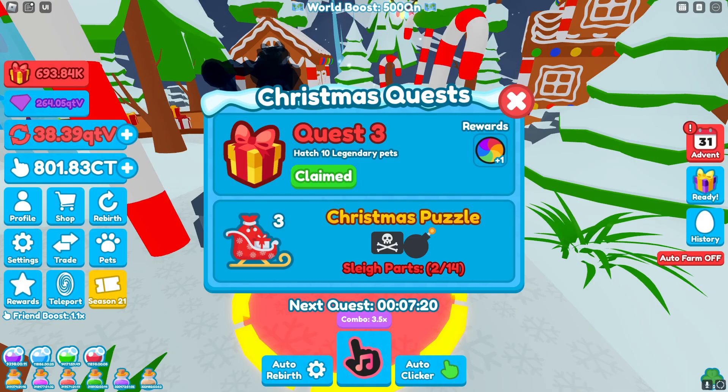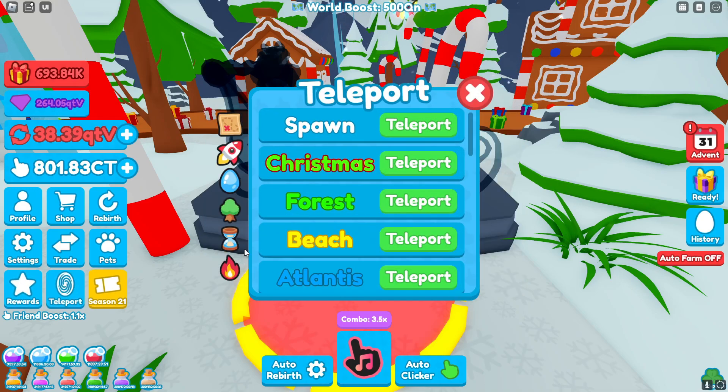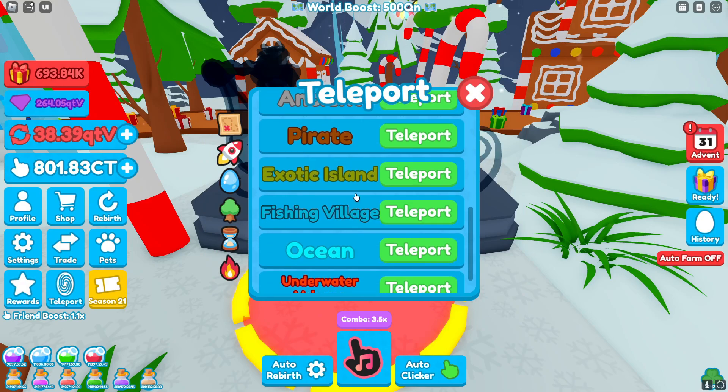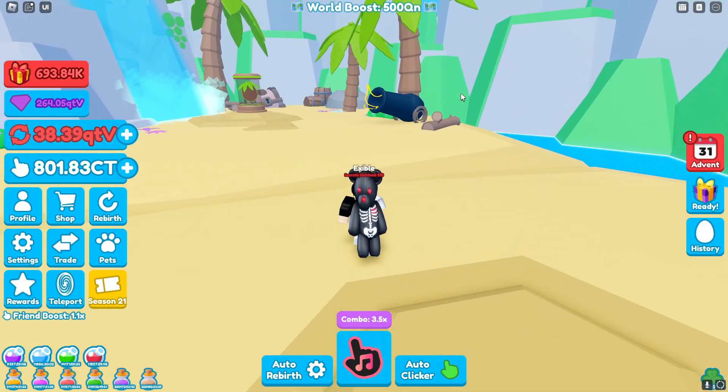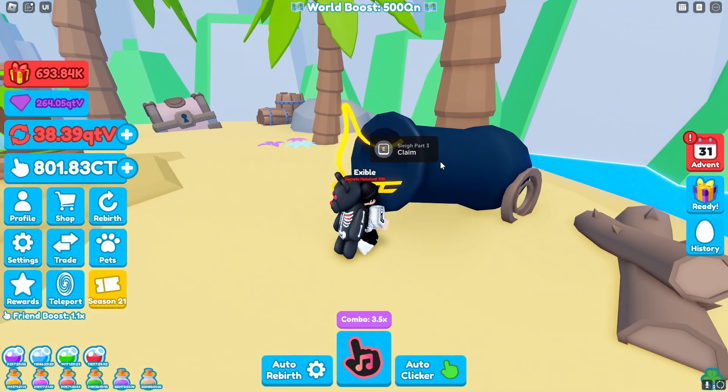Moving on to part three, quest three is hatch 10 legendary pets — super easy, just pop a luck boost and go somewhere and hatch 10 legendary pets anywhere. Then for the Christmas puzzle the next sleigh part, you can see this pirate flag and bomb. Go to teleport, go to the water droplet, go to exotic island, and from the spawn if you go to your right you will find part three right here inside of this cannon.